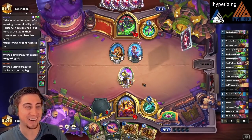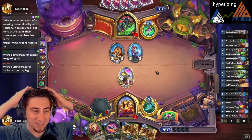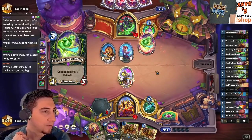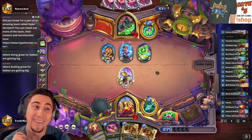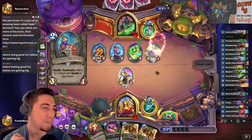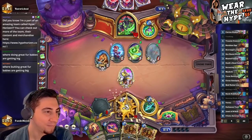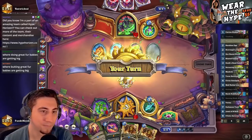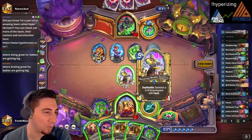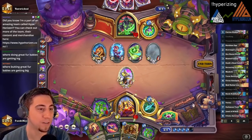Next turn we're gonna make two 5/8 demon spawns. It's probably just a Lion plus Tracking turn. Oh dang, they're playing it uncorrupted — okay, I'll take it. Another Trueaim and our Ramlingas Rifle — wow, that was like the one thing we do not want. Guess we're Tracking first — see what we can find.